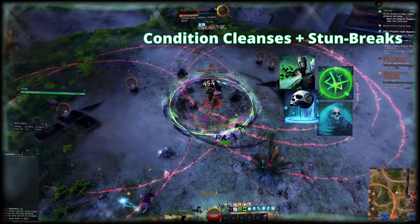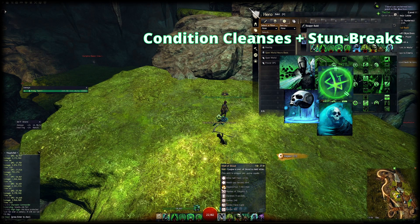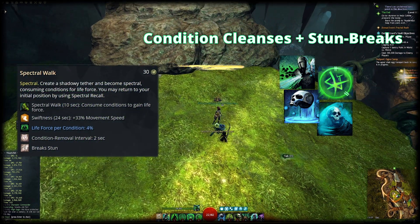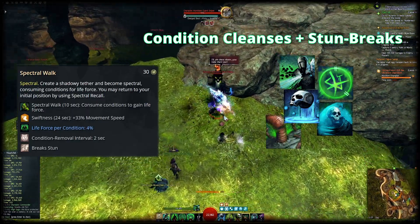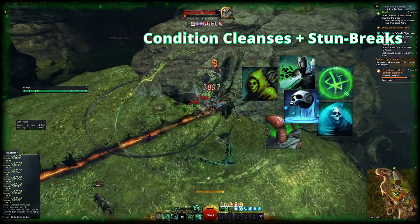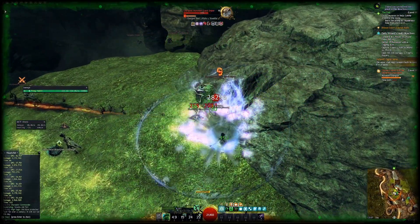A more defensive option is Spectral Armor — this gives you some protection and a stun break, as well as life force whenever you take damage while it is active. The skill I like to use for general roaming is Spectral Walk: it's a stun break and cleanses conditions over its duration, so it does both. It also allows you to cover swiftness on yourself in general roaming, making you move faster. Finally, You Are All Weaklings is another stun break that applies lots of might, giving you either life force or health via Blighter's Boon.